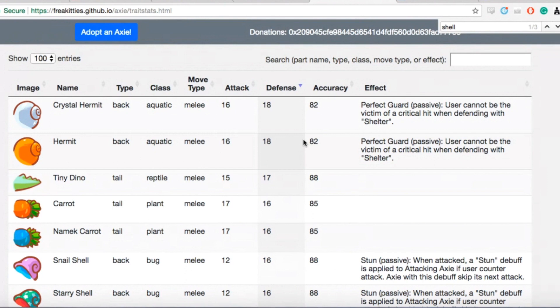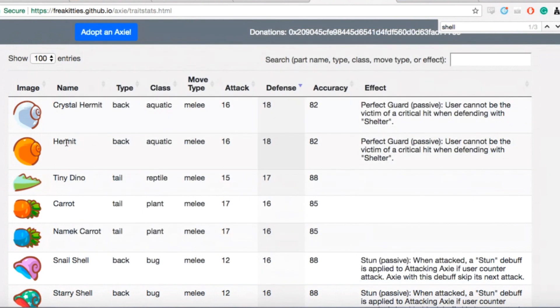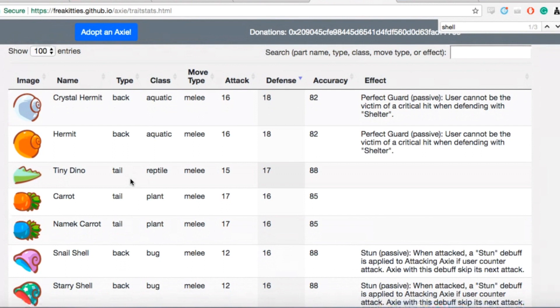Sorting by defense, Crystal Hermit has the highest defense stat in the game. Crystal Hermit is the mystic version and Hermit is the non-mystic version, but they both have the same move, illustrating that the only difference between mystic and non-mystic parts is that the mystic part will be evolvable into a legendary. Level per level, it's no different from the normal Hermit. I actually like Tiny Dino more than Crystal Hermit with that plus-six accuracy — it's enough to outweigh the minus-one on attack and defense.